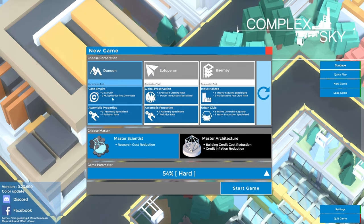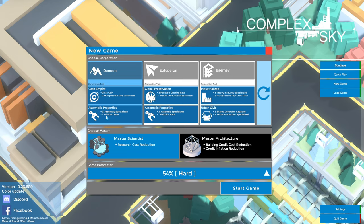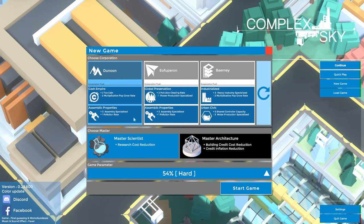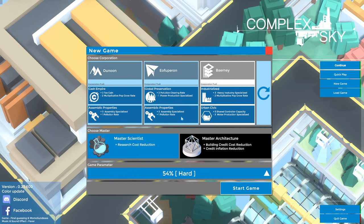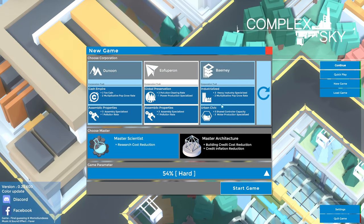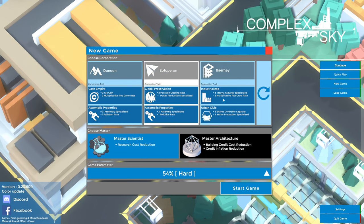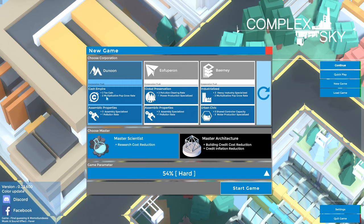This corporation gives us more cash, slower population growth, and a little more pollution. Pollution I believe we can control fairly easily so that's not too bad. Another has a pollution clearing rate which also seems manageable. Let's go ahead and choose the one that's got the tax gain — we'll go with that Dunoon Corporation.